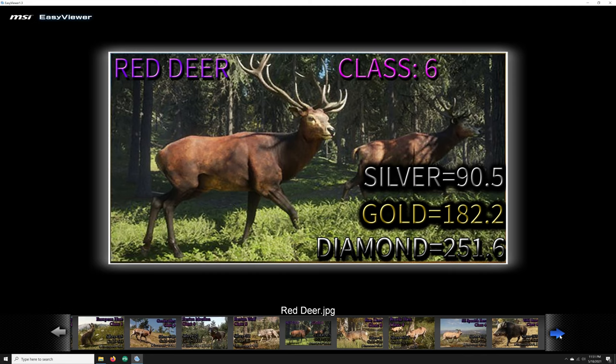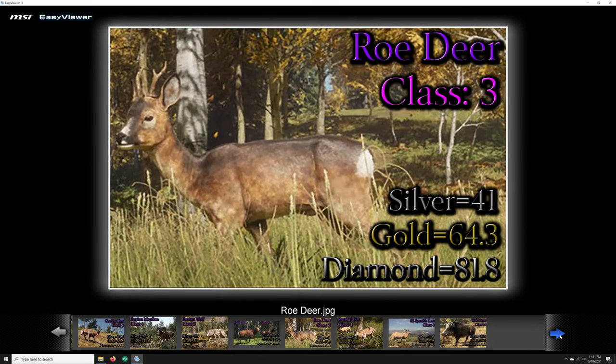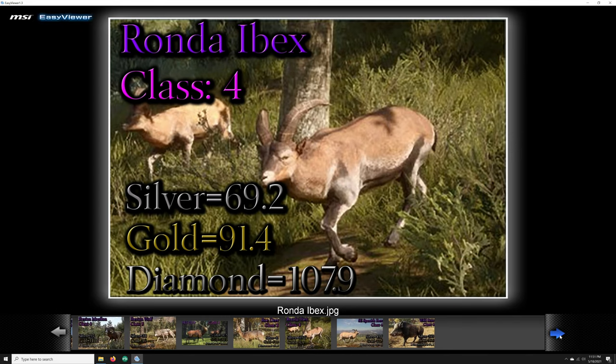Next up we have the Red Deer, class 6. Silver is 90.5, gold is 182.2, and diamond is 251.6. Then we have the Roe Deer, which is class 3. Silver at 41, gold is 64.3, and diamond is 81.8. Another unique animal to Quattro Colinas is the Ronda Ibex, which is class 4. Minimum trophy ratings for silver is 69.2, gold is 91.4, and diamond is 107.9.